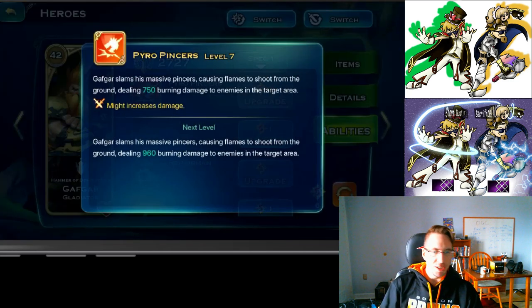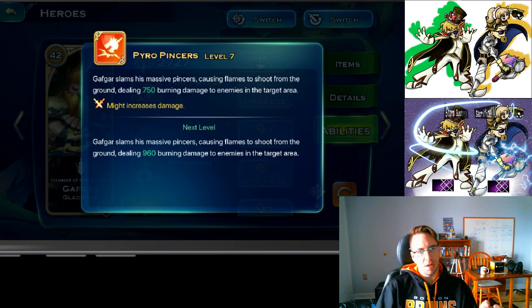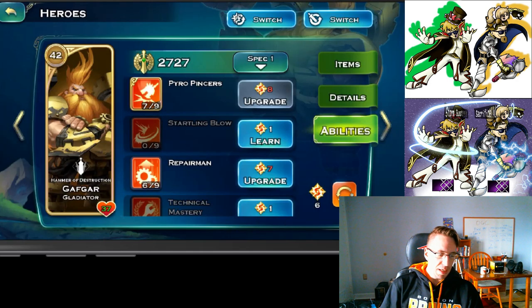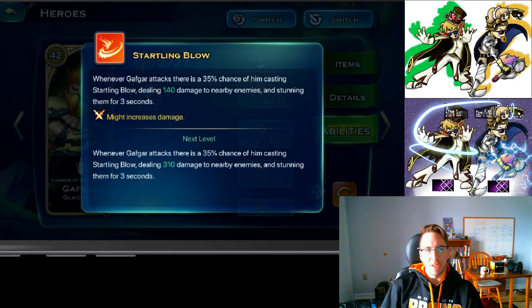The first skill is Pyro Pincers. This skill is pretty much useless — you're not going to use it often, if ever. He slams down his mighty hammer and deals a bunch of burning damage. Might increases the damage. At level seven it's less than a thousand damage, and it's burning damage which means magic resistance will reduce it.